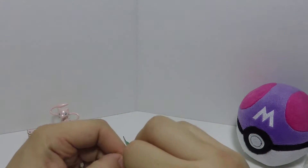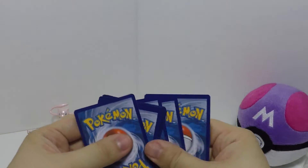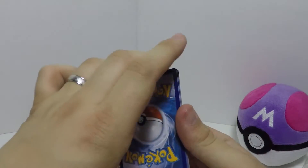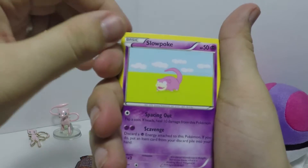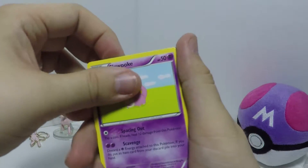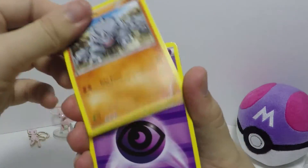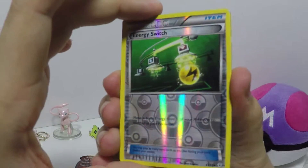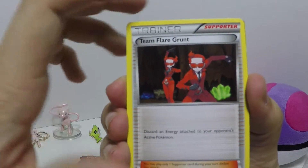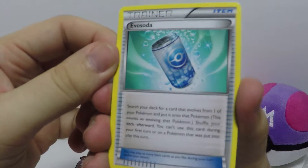Let's take a look. We have Slowpoke standing in a field with a bunch of clouds in the back — very basic art. Team Flare Grunt, which is a nice card to have. Evo Soda — Evo Soda, sorry.